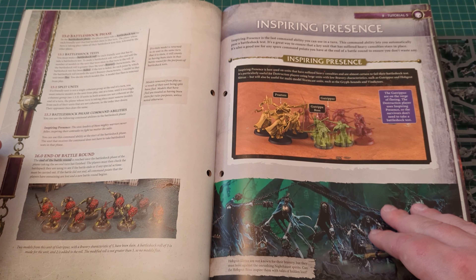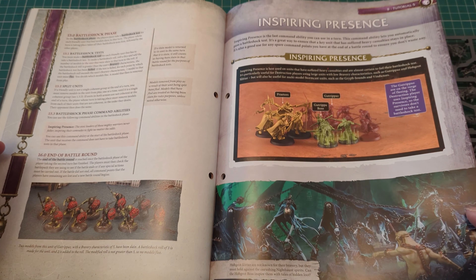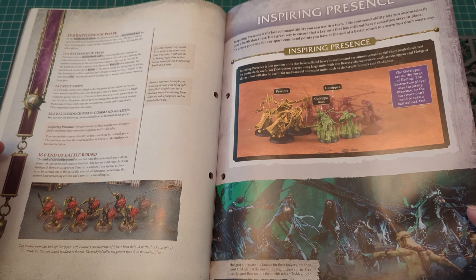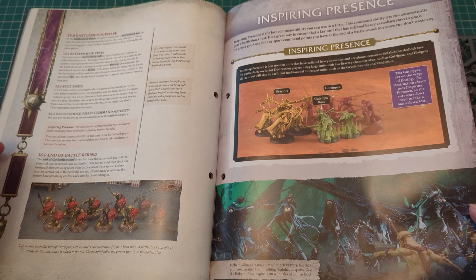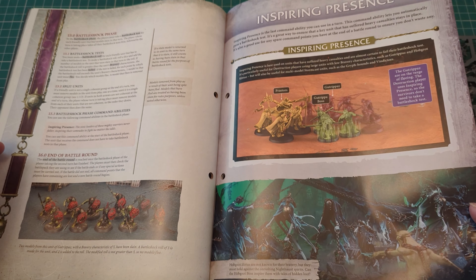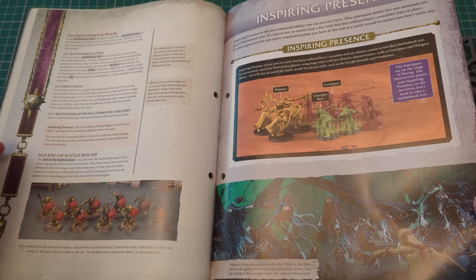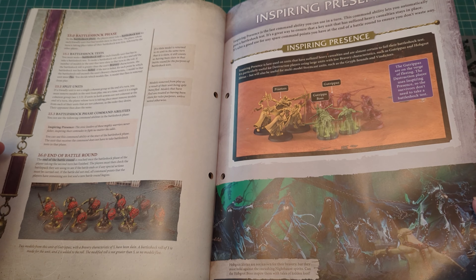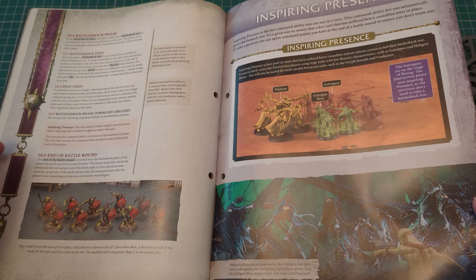Some more of the rules straight out of the main rule book: Inspiring Presence. Inspiring Presence is best used on units that have suffered heavy casualties and are almost certain to fail their battle shock test. It's particularly useful for destruction players using large units with low bravery characteristics, such as Gutrippers and Hobgrot Slitters, but will also be useful for multi-model Stormcast units such as Griffhounds and Vindictors.